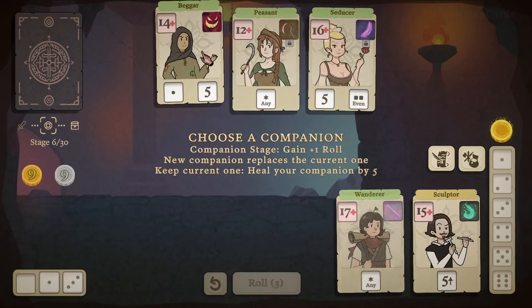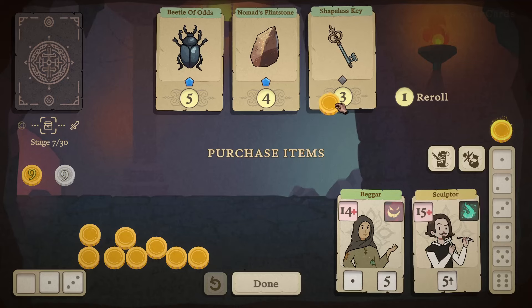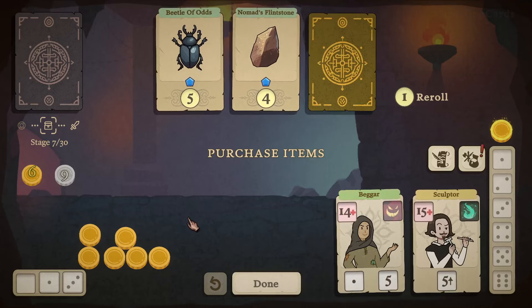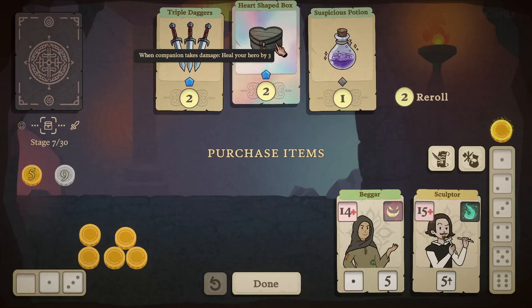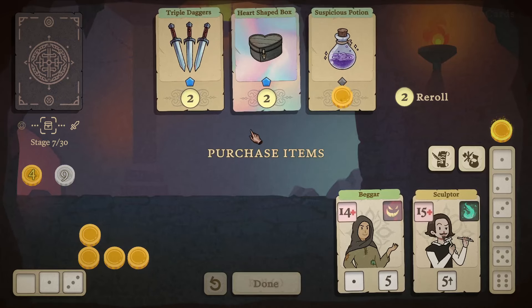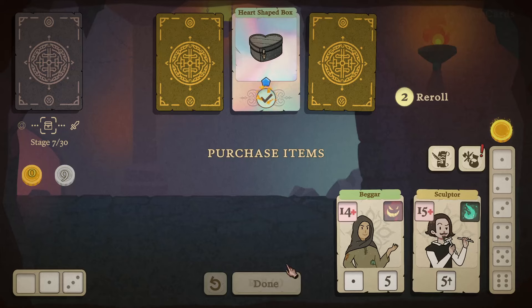I'll take the Beggar — I'm a fan of that. We have a shop stage where gold coins buy items. Every four rolls a companion skill becomes available. When purchased, get a random item. When your hero's health is below 10, get one extra dice roll. Rolling for a different item — when your companion takes damage, heal your hero by three. I'll take that. And I'll take the Heart Shaped Box as well.